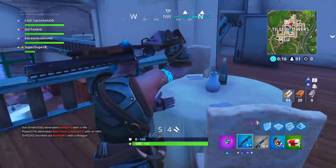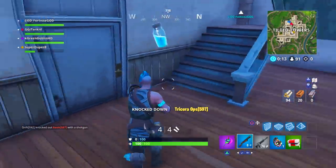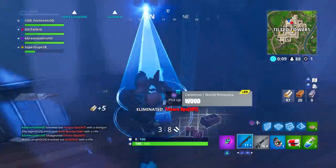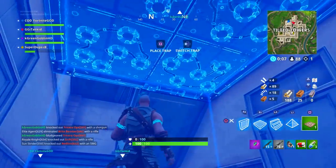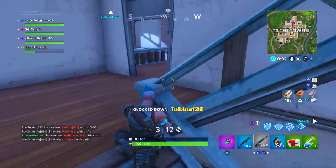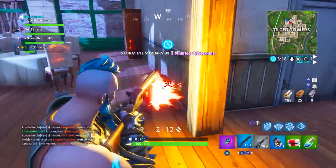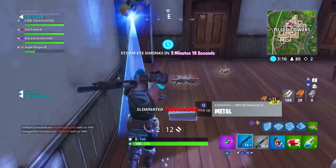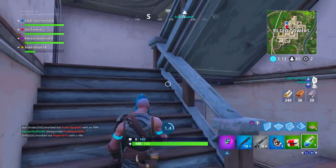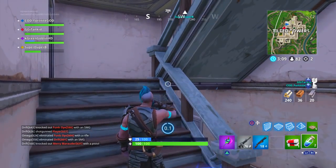Hey guys, it's the Goblin, welcome back to another Fortnite video. In today's video we're going to be talking about how to complete the Week 7 challenges and how to get the Road Trip skin as fast as possible. When I'm uploading this video, the Road Trip skin challenges come out at 6 AM Pacific Standard Time on Friday morning — they were delayed one day this week because the update was so big.